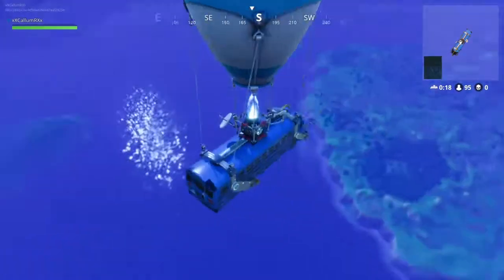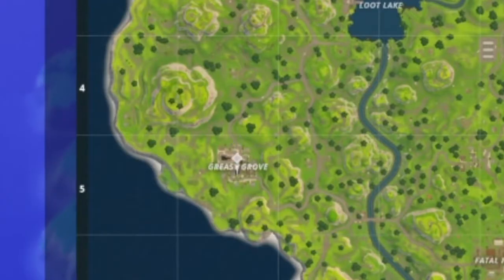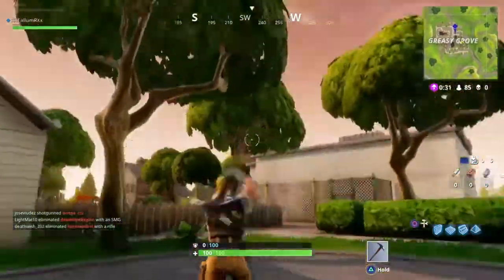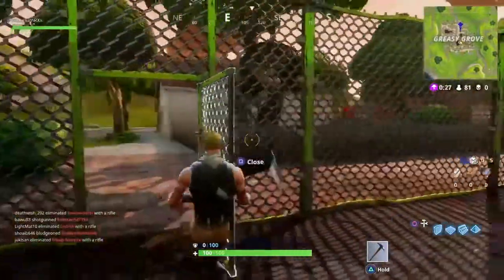Alright so it's really simple — all you need to do is just put a marker on Greasy Grove so you know where you're going. Once you've got there, just come to the exact same building as where I go to. It's this building here in the middle of the town, smack bang in the middle.